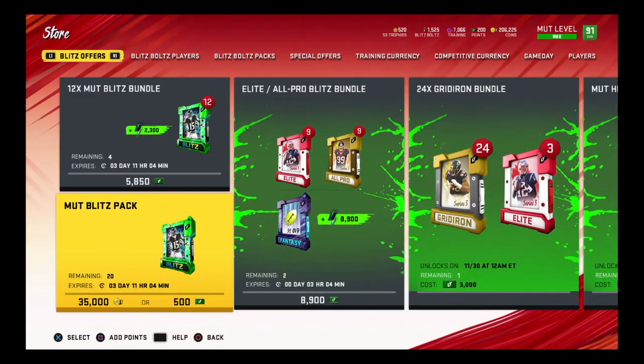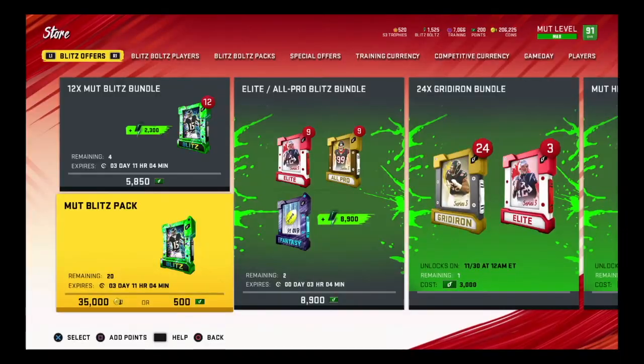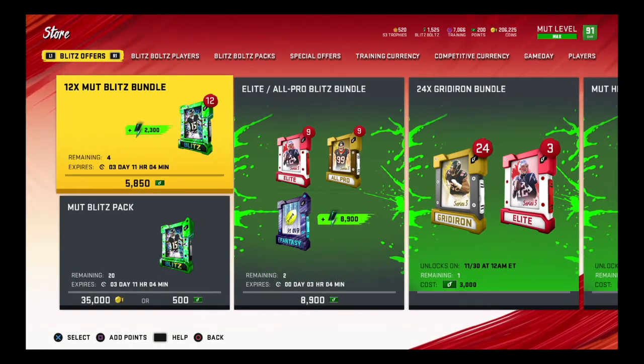What no-money-spent players can get is the MUTT Blitz pack. I haven't bought any yet but I'm thinking about it - you do get a free 300 blitz bolts with it, along with some other players. Some people have gotten good stuff including limited players, but mostly I've seen people getting trash out of them. If you need 300 blitz bolts, that's the way to do it.